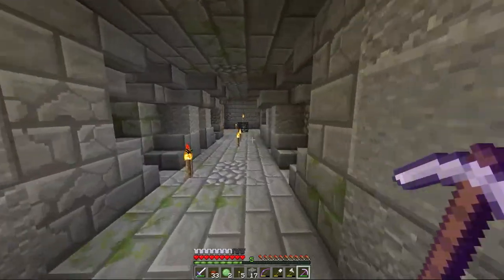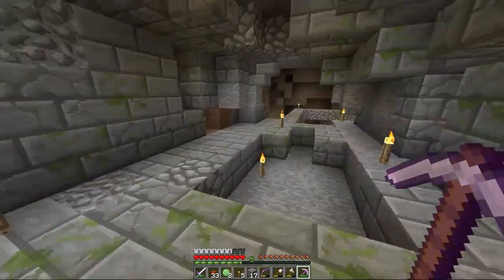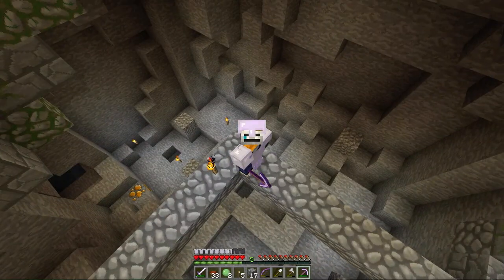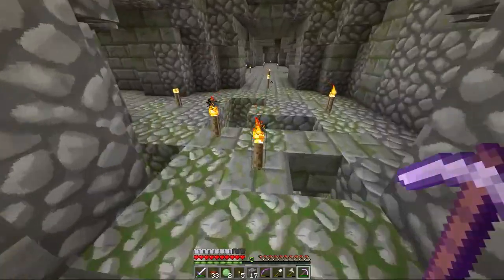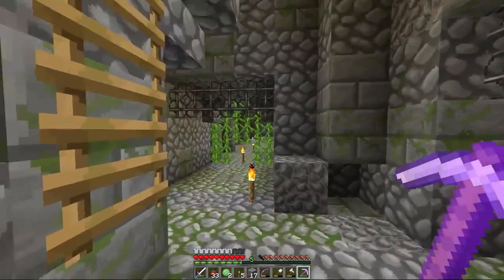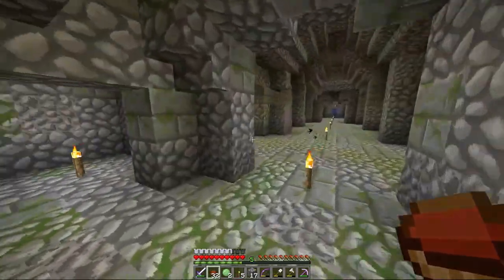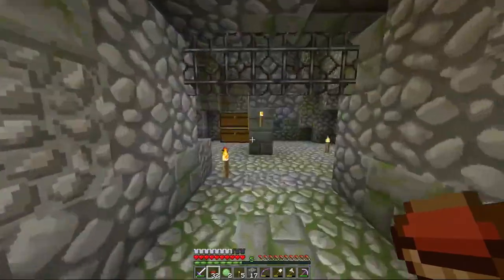Going down here to show you the extent of this dungeon - it just keeps going and snaking around. Right here in this chamber, remember Cryomo said there was a thing here? All through these little alcoves there were skeleton heads. Back to the central area and running down - this is like the fourth or fifth level, all decorated with hanging vines, mossy cobble - it's fantastic.